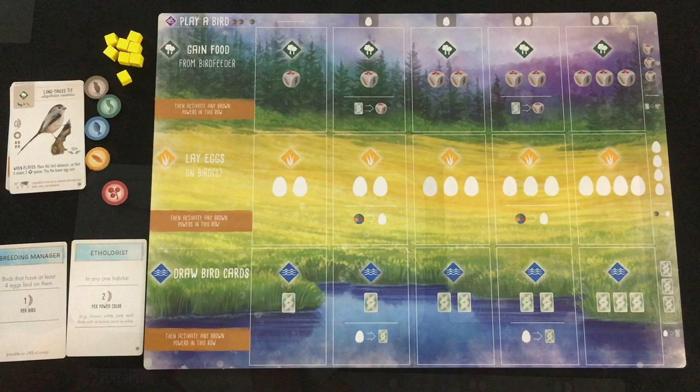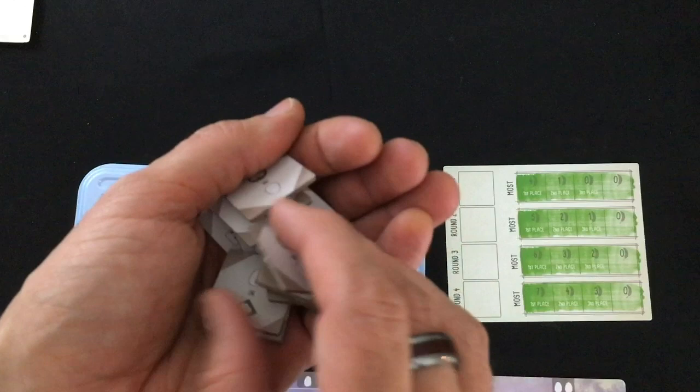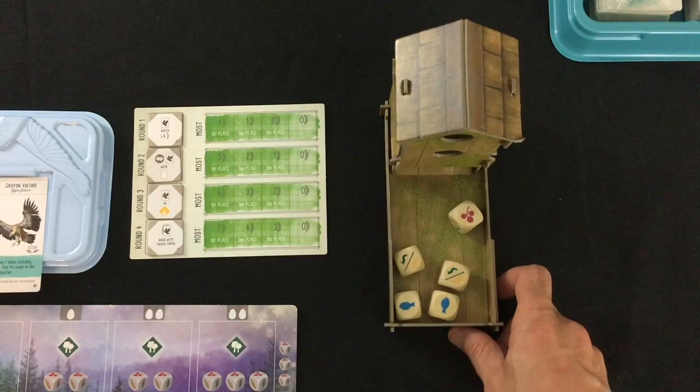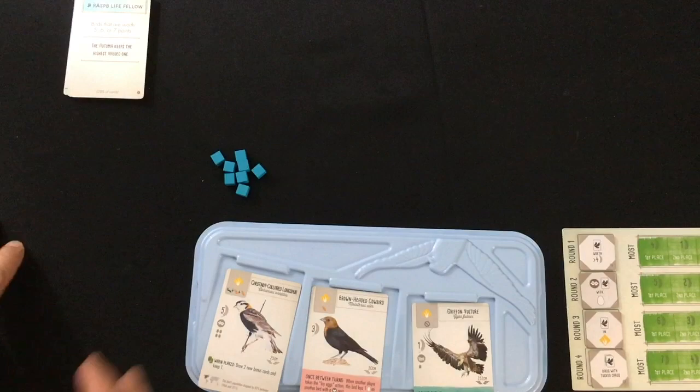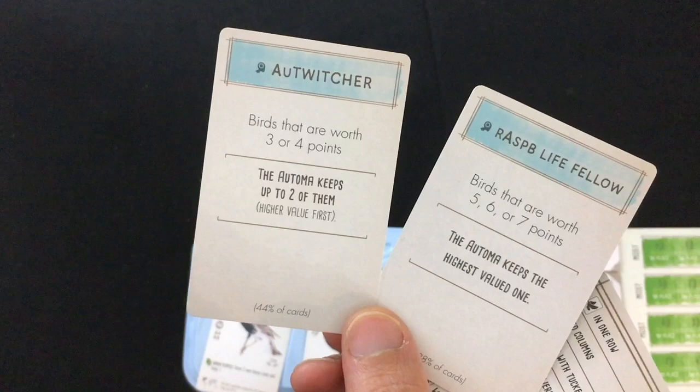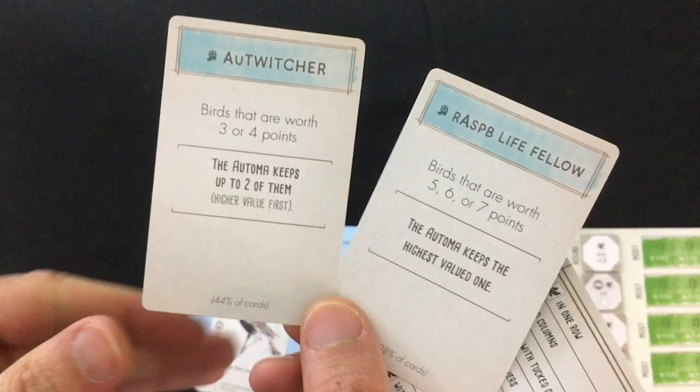You're going to put three bird cards face up in the offer. You're going to randomize all these end-of-round tokens, front and back, shuffle them up, and put four out — one on each of these round squares. You're also going to roll the five dice into the bird feeder to randomize your initial food offer. And that's it except for the Automa — you're going to take eight action cubes for them. I like to use blue because that's what's pictured on their cards.